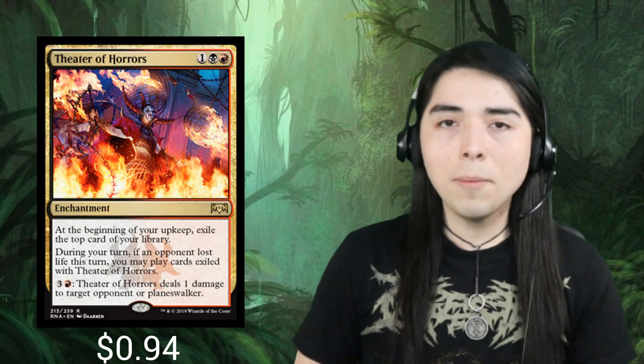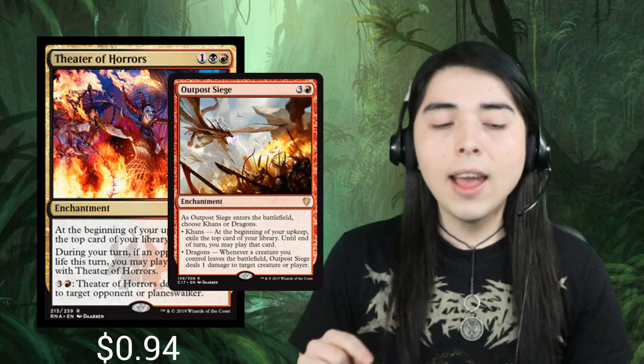The minus two ability is pretty relevant because you can exile things like Aether Vial, Champion of the Parish, small merfolk, and most importantly Death's Shadow, which is very relevant. The minus five ability is really quick to get to — just two turns away — and it can hit for a decent amount of damage if you're running a deck with hand disruption plus Surgical Extraction and Relic of Progenitus. That could be super good against the top tier decks in the meta, so I think this card should definitely see more play.